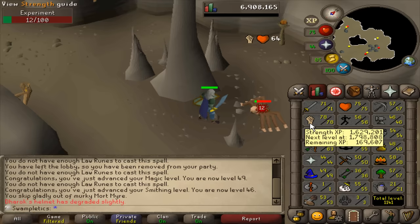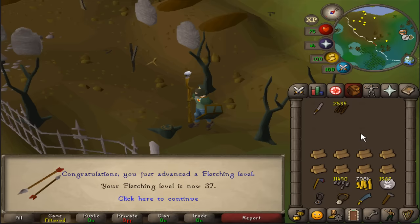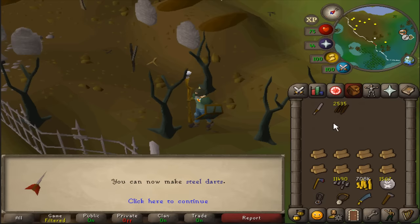78 Strength — getting strong. 37 Fletching. We are entering step two of the long, arduous process of making all these arrows from scratch. Fletching the arrow shafts is pretty much the best part of this because next up is getting the feathers, and that takes so long, so I'm just going to savor this moment.